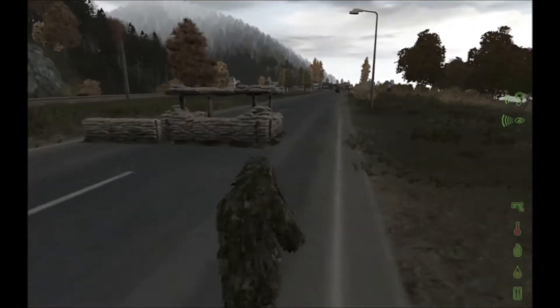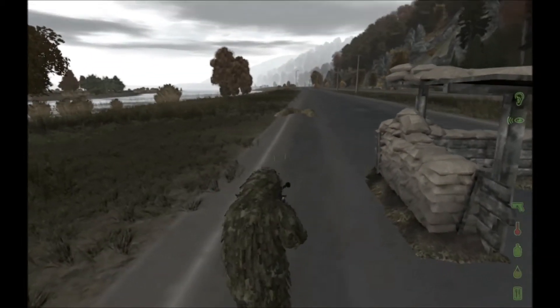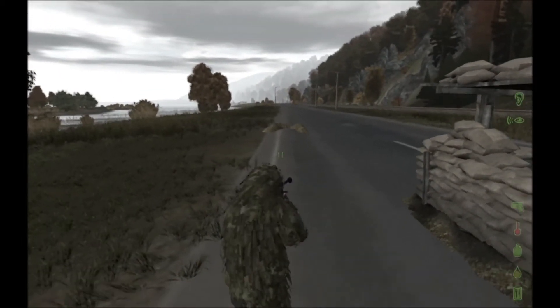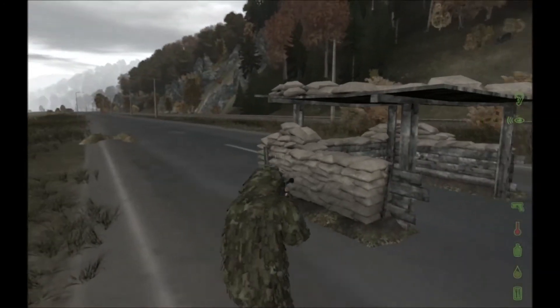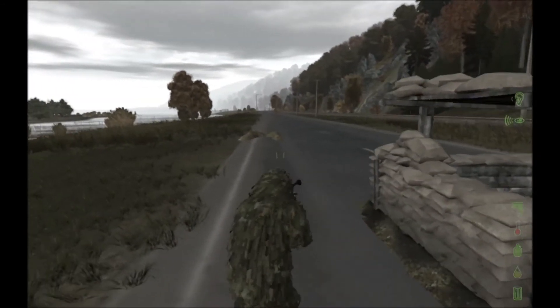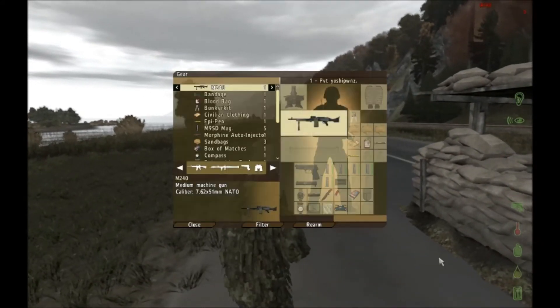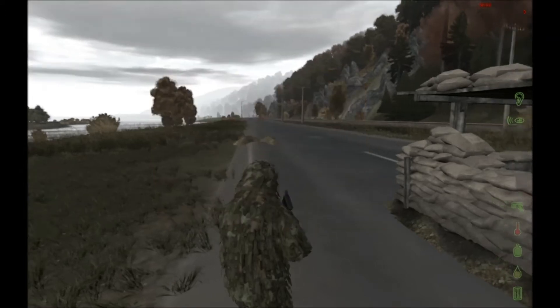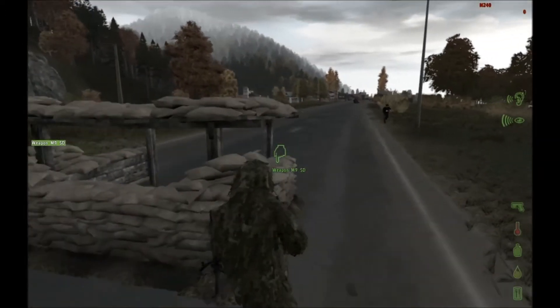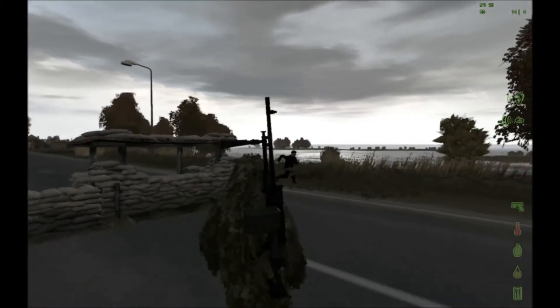You might also wonder why I'm carrying this M240 — of course I will show you. The ultimate construction you can build with semi-permanent constructions is a little MG nest. For this you will need a bunker kit in your inventory and no zombies chasing you.